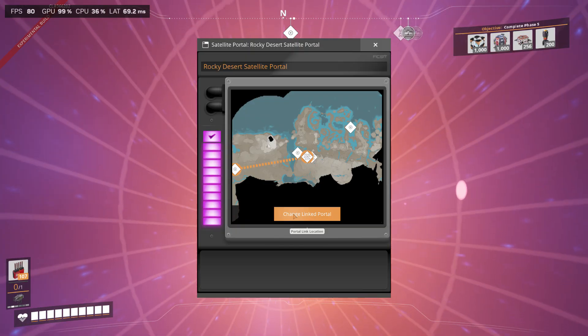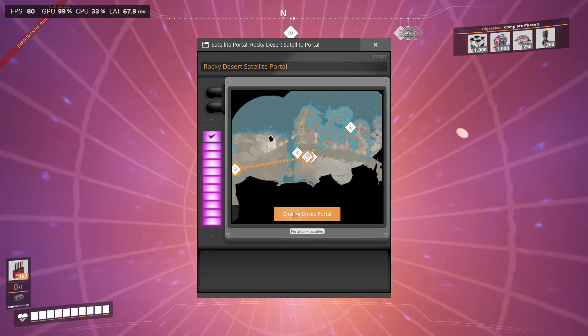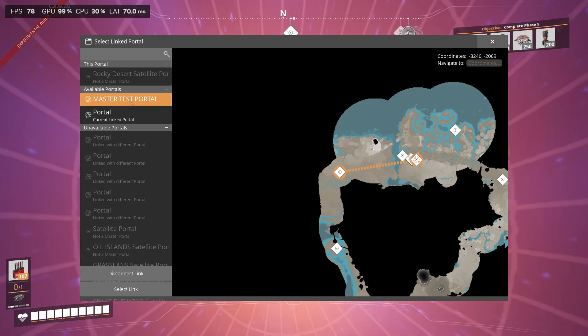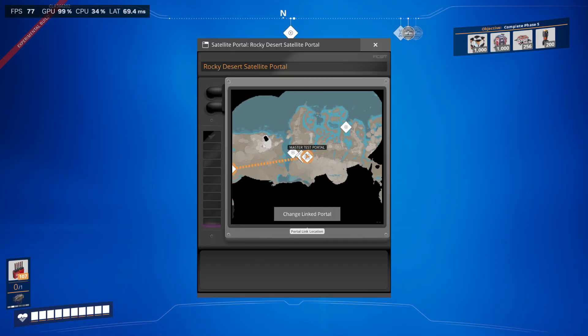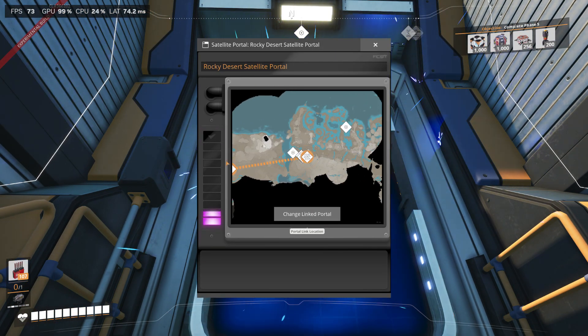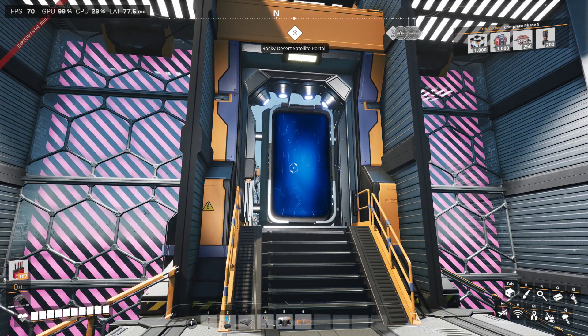From here you can change which main portal to travel to. So I could change over to my master test portal and select that link. Now you can watch the door power up — or through the meter here, there's actually an animation of it charging up.